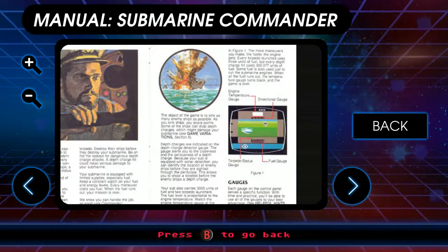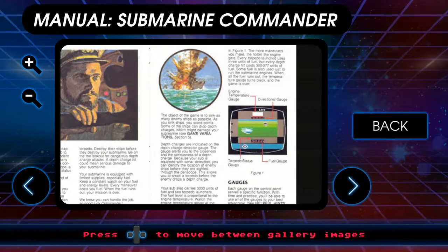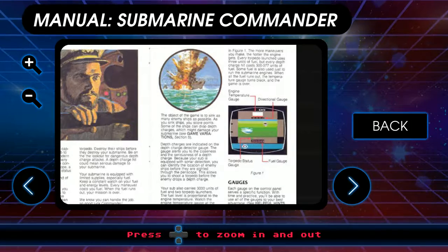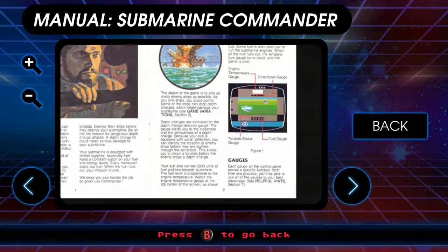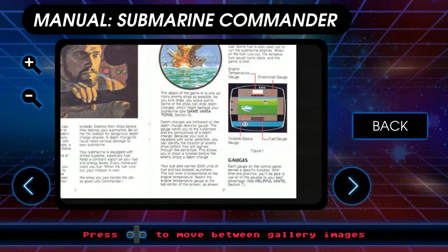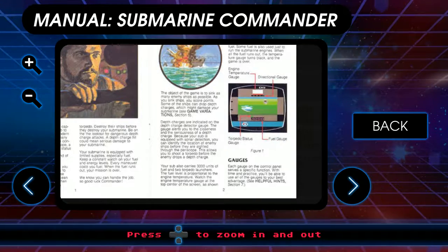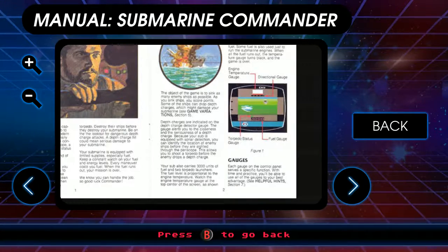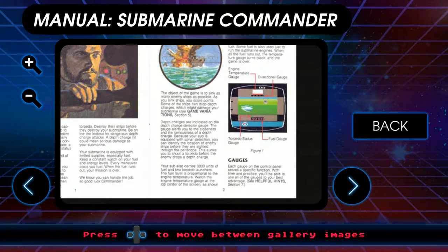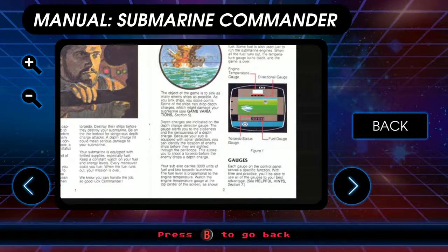Depth charges are indicated on the depth charge detector gauge. The gauge alerts you to the closeness and 'seriousness' of depth charges — I mean, aren't all depth charges serious? I guess it refers to how far away they are, but distance seems like it would matter more than seriousness. Because your sub is equipped with sonar detection, you can identify the location of enemy ships before they are sighted. So sonar is a two-way street for ships, right?